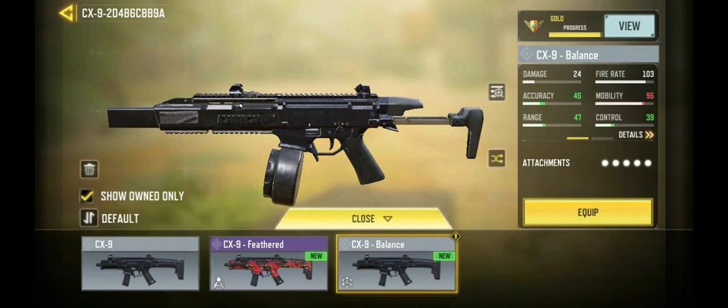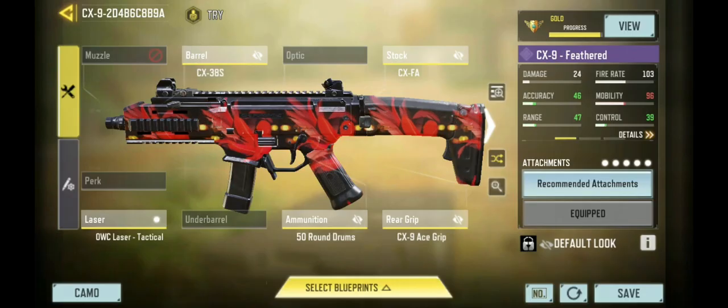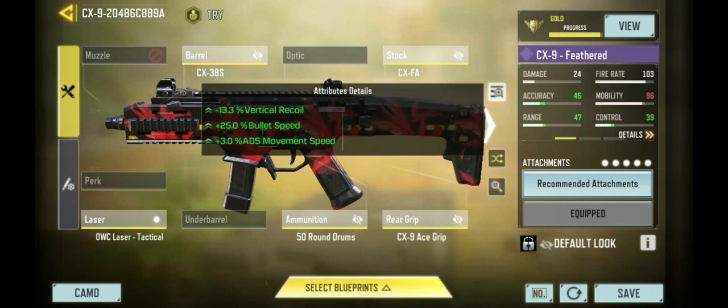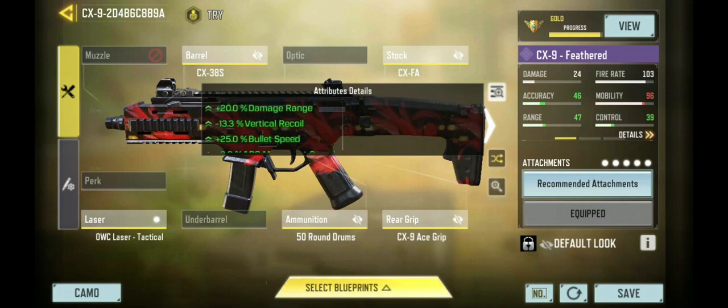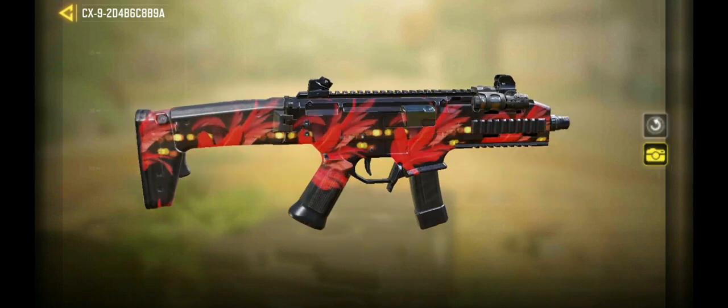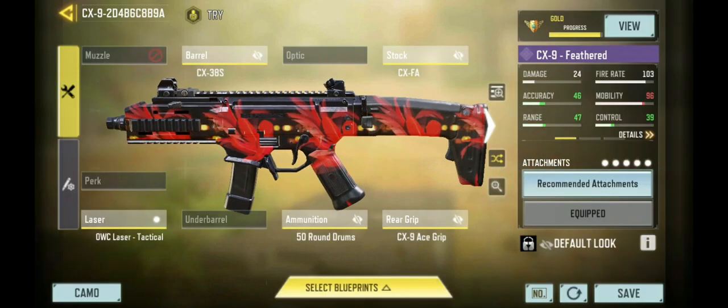So that's exciting — we get to try that out today. I'm actually using the same gunsmith I used last time I did the CX9 video; I'll sync that on. We'll use the same attachments to see if the bullet speed and movement speed make a difference. Looking at the stats, there's a lot of bullet spread, but we should get that plus 25% bullet speed.